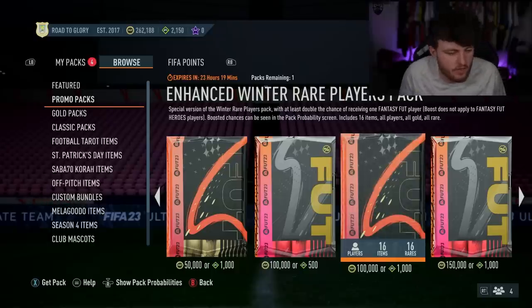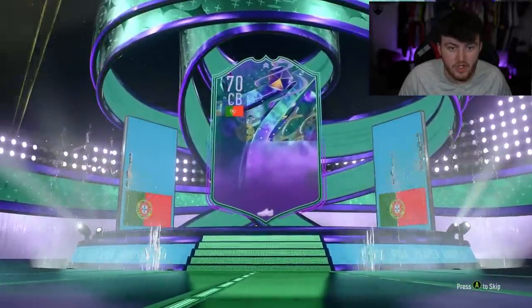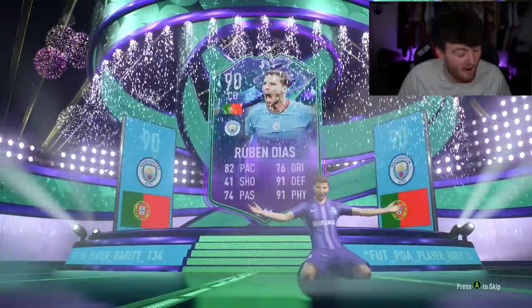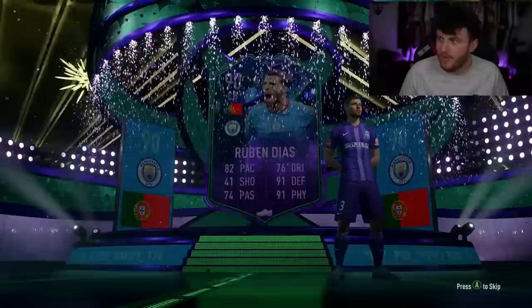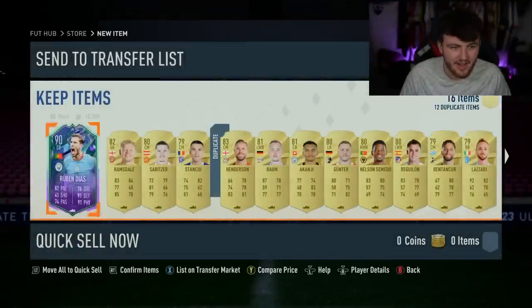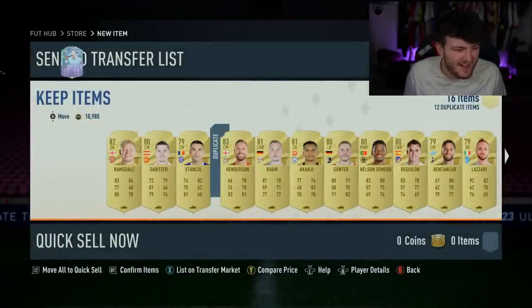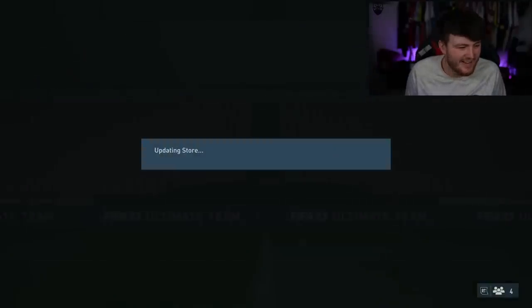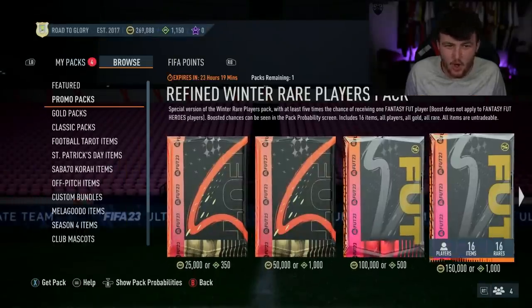We are ending off today's video with the two store packs on Xbox. Let's see if we can get something good. We have got the enhanced Winter Rare Players Pack first — it is going to be a Fut Fantasy from Portugal, who's a centre back. It's Ruben Diaz! Oh my word. Ruben Diaz — we got Ruben Diaz, boys. That's the tradable one as well. Oh my word. What a W that is. Send that to the transfer list — about 900k. That is fantastic. In the tradable pack as well. That's only a 17% chance and we go and get Ruben Diaz.